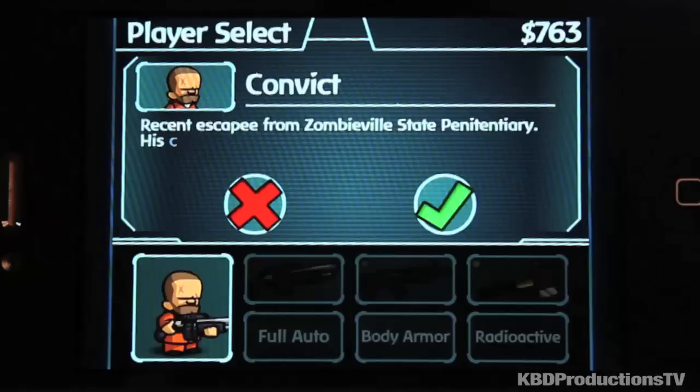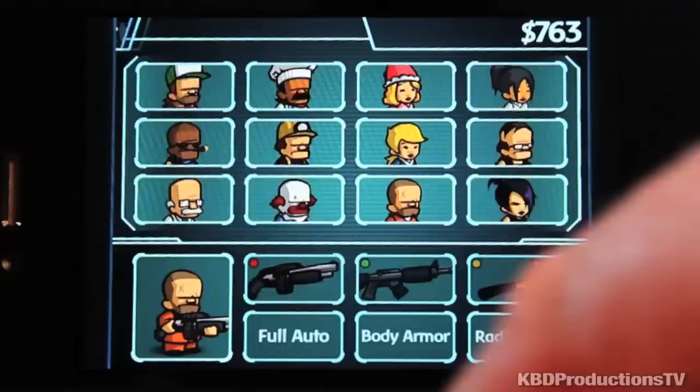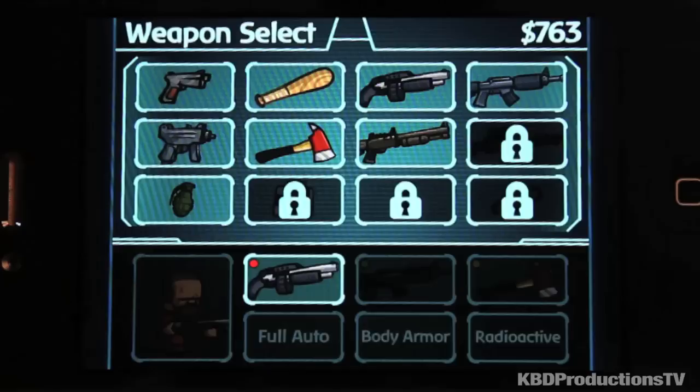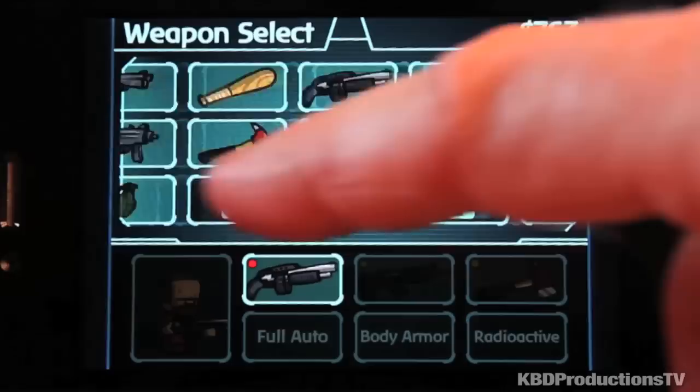And then you have weapons. You click on him and you've got choices of three weapons that you can be holding at any time, but you have multiple weapons. I think you start with a pistol, a bat, and a shotgun. A shotgun is like the staple of all zombie killing. And then you have a whole bunch of unlocked stuff — you even have your RPG, which does lots of damage.